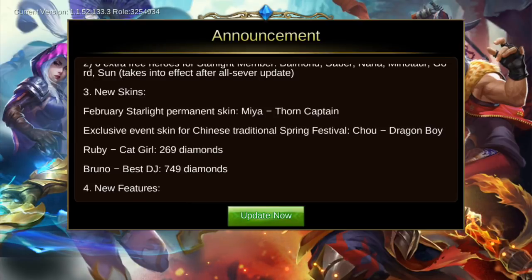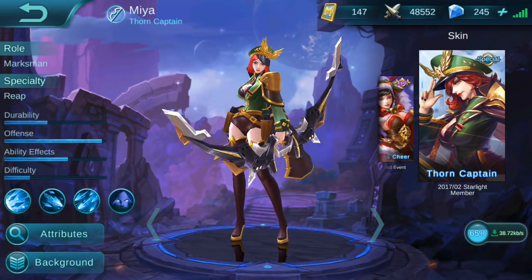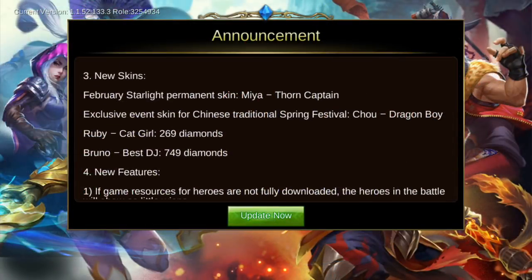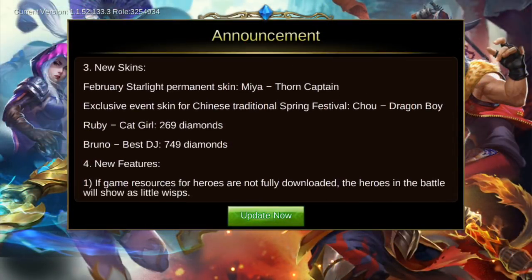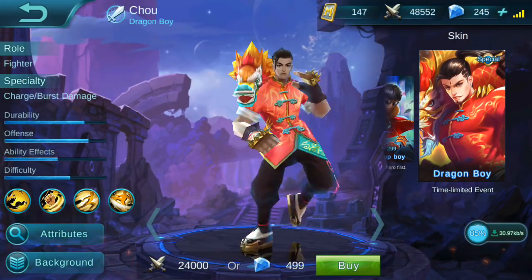The new skins for this update are pretty cool. The February Starlight permanent skin is Mia Torn Captain — a new Mia skin. There's also an exclusive event skin for the Chinese Traditional Spring Festival: Chow Dragon Boy, a new skin for Chow.